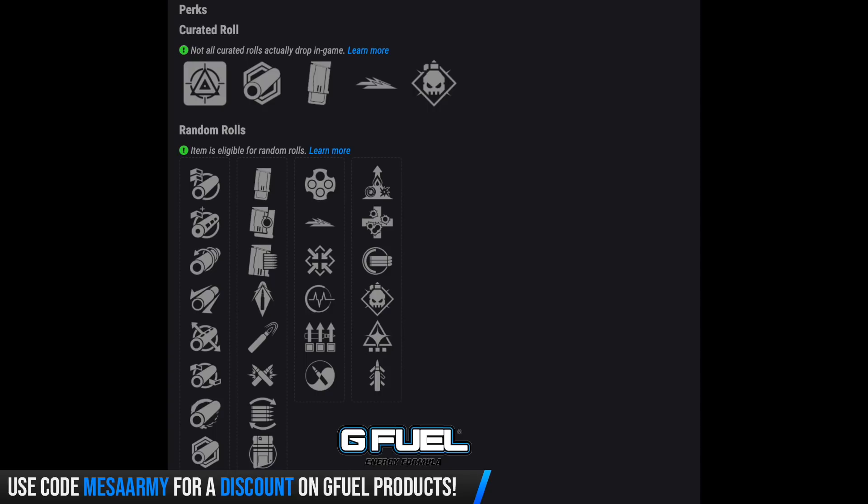You can get High Cal Rounds, Armor Piercing Rounds, and Ricochet Rounds. You can get Outlaw, Slideways, Firmly Planted, Pulse Monitor, Surplus — which increases handling, reload speed, and stability for each fully charged ability — or even Zen Moment.